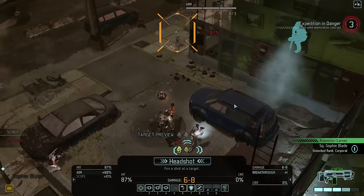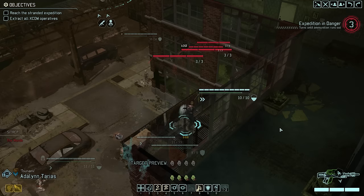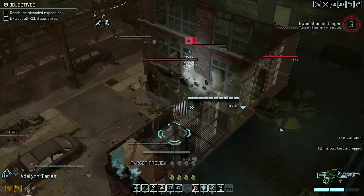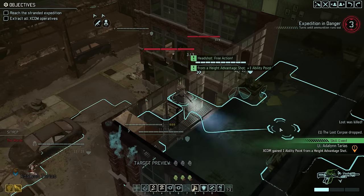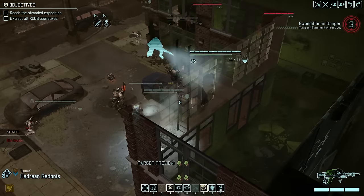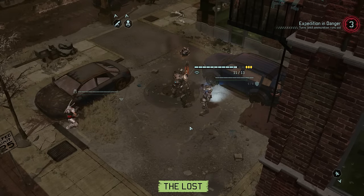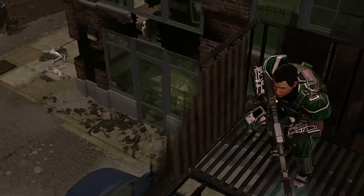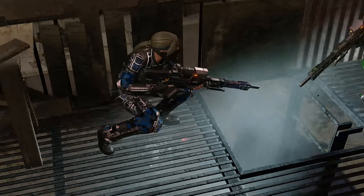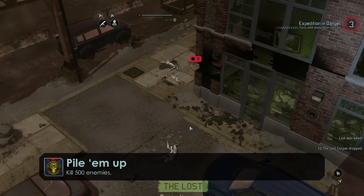And there's the kill and the promotion for our squaddy specialist. Let's see if she can make it two for two. She cannot, and that means we're now going high-ground sniping with Tsunami. She does have a few good angles through the windows here, but because of squad sight she needs to use her rifle for it. The last kill then with her pistol, and with that the group is already down to only two enemies. At this point I think we can set the rest of the squad on Overwatch. Radonis misses, but Tsunami once again does not. This, by the way, is enemy kill number 500 of the series - yes, I kept count - thus unlocking the Pile-em-up achievement. Not too shabby.